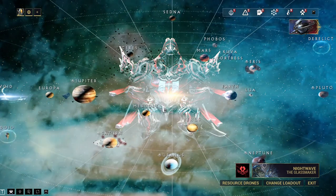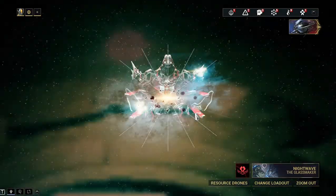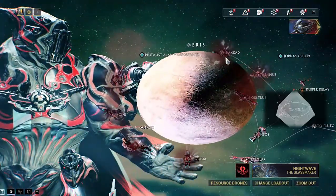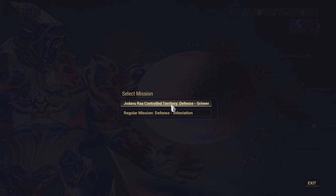Once you take her down, you're gonna go through those missions. Let's look at Mareus - you hit this and it's gonna show which mission. You can pick either the territory controlled by your Lich or not.